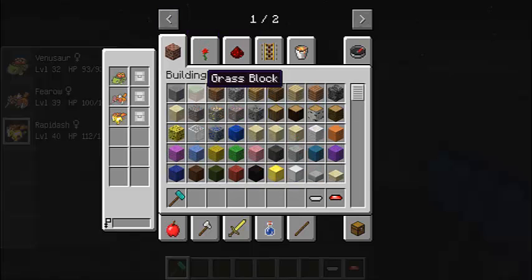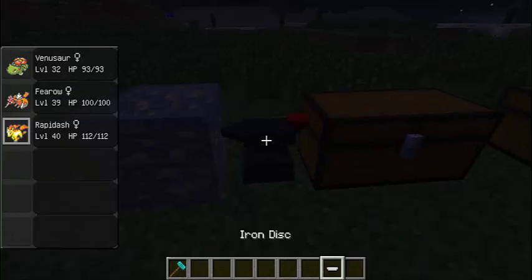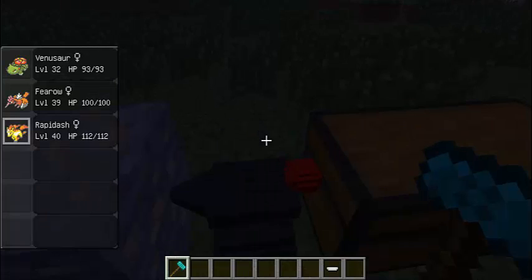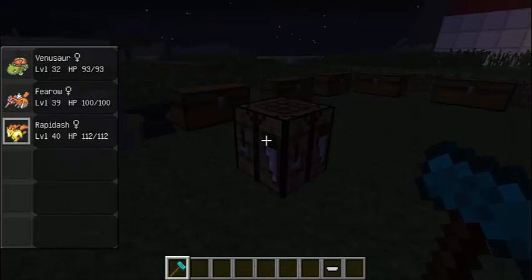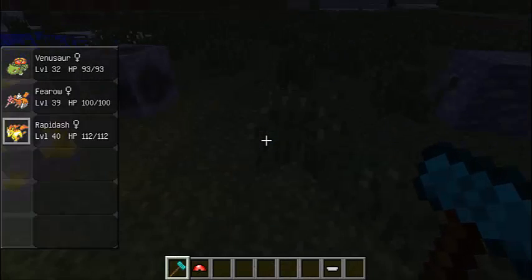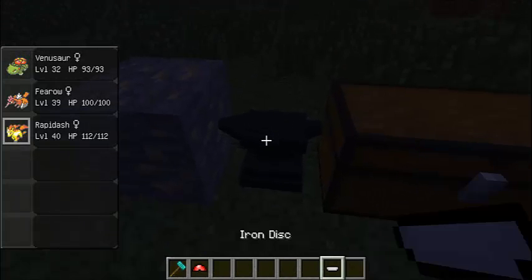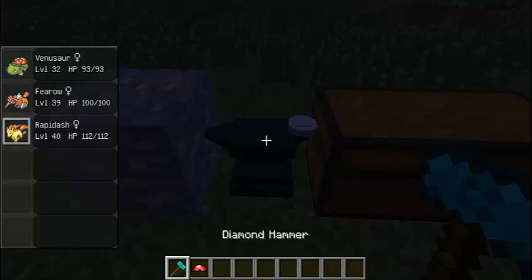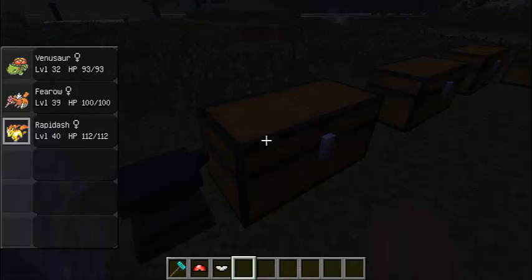You take the disc, plop it down on an anvil, and smash it. Right click — and you have a lid! Same goes with the iron one: smash it down and you have an iron base.